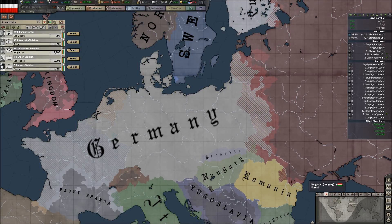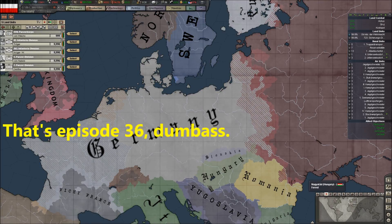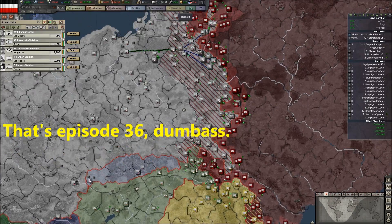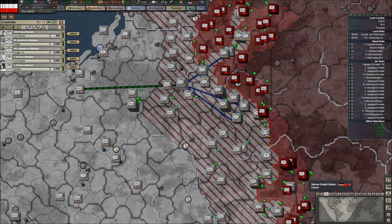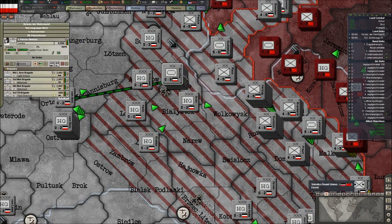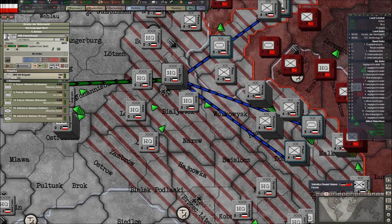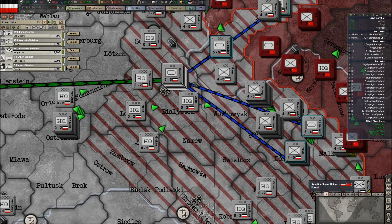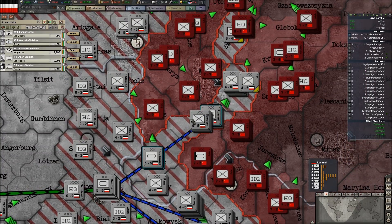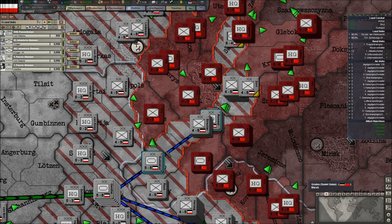Hey folks, it's Ard Wolf, and welcome. We are on episode 35 of our playthrough of Hearts of Iron 3 as Germany, as we continue our campaign in the East against the Soviet Union. While screwing around here, I noticed that we've got an entire stack here that's basically ready to go, and for some reason is sitting around with no orders. So let's fix that.